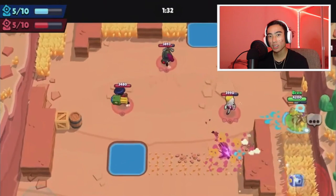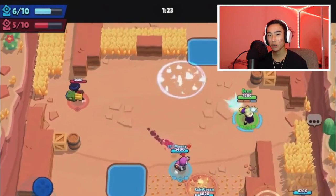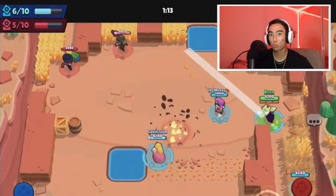Practice makes progress and progress can eventually become perfect, so make sure you just practice playing Mandy and eventually you'll get better at hitting her shots. The next tip is you want to basically try and play her mostly in Knockout and Bounty. Since a lot of the Knockout maps are pretty open and have walls that are going to help Mandy out, it's going to be the most viable for her — helping with her focus and hitting her supers.